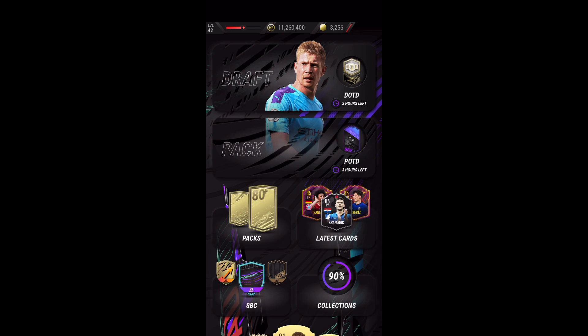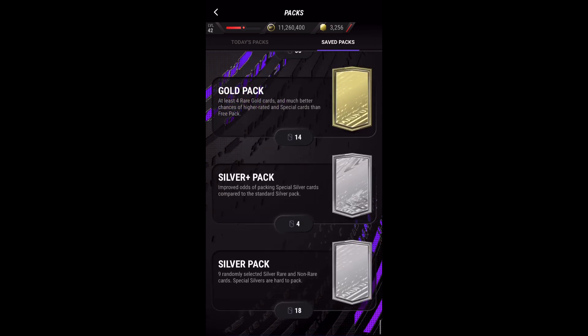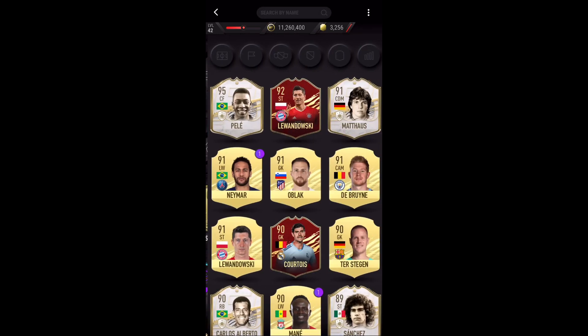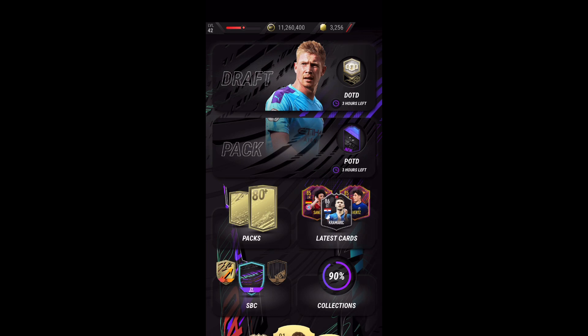We're going to move on to the most important thing that can help you with XP, coins, and your collection — and that's the drafts. The draft is amazing, especially when you enter a tournament, especially the harder ones. You get really nice rewards such as OP packs and picks, and they do give out a lot of gold super packs. Doing the draft helps you get those high-rated cards like Pelé, Maradona, Messi — you're not going to pack them from free or lower-tier packs.